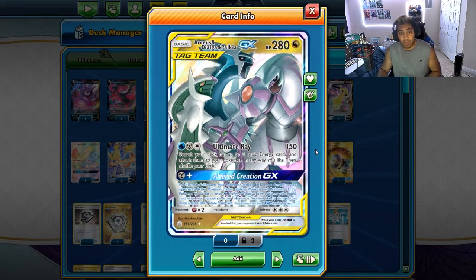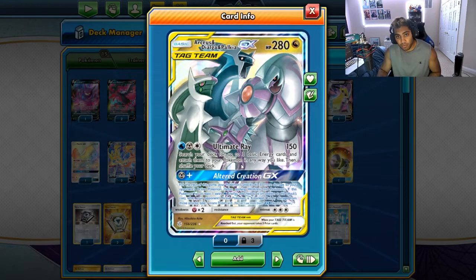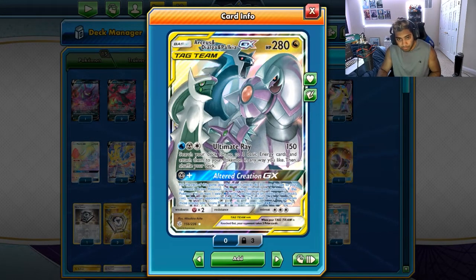That's pretty broken. ADP was revered and feared because you could just go Altered Creation GX and then Ultimate Ray to grab like two Boss's Orders, grab a Dedenne, grab a Crobat and the game would end. Like straight up, you would just win the game off the back of that. 280 HP is also a very awkward number to hit.